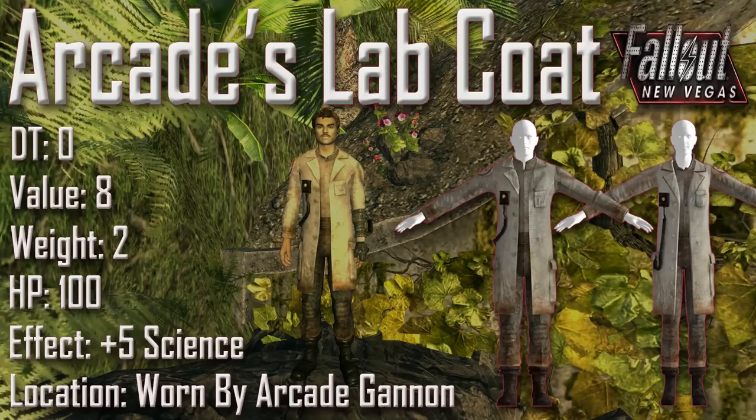For the first unobtainable piece we have Arcade's lab coat with a damage threshold of 0, a value of 8, a weight of 2, an item health of 100, and it adds a plus 5 to science. It is worn by Arcade Ganon. Although it is worn by Arcade Ganon, if he dies it cannot be looted and it cannot be reverse pickpocketed either. Interestingly it only adds plus 5 to science, whereas the followers lab coat adds plus 5 to science and plus 5 to medicine. This could be because Arcade Ganon only researches for the Followers of the Apocalypse and does not provide medical care.